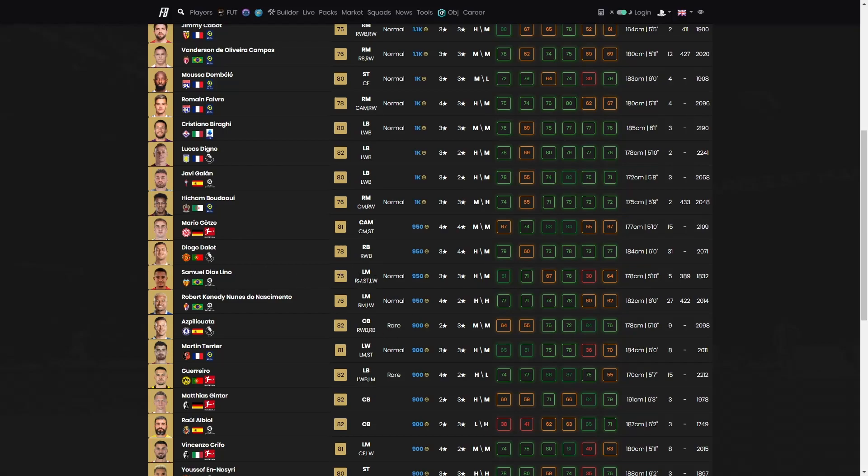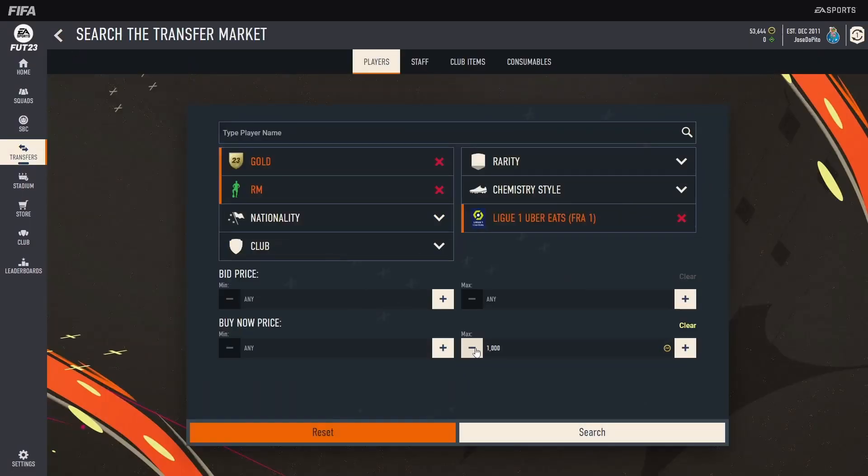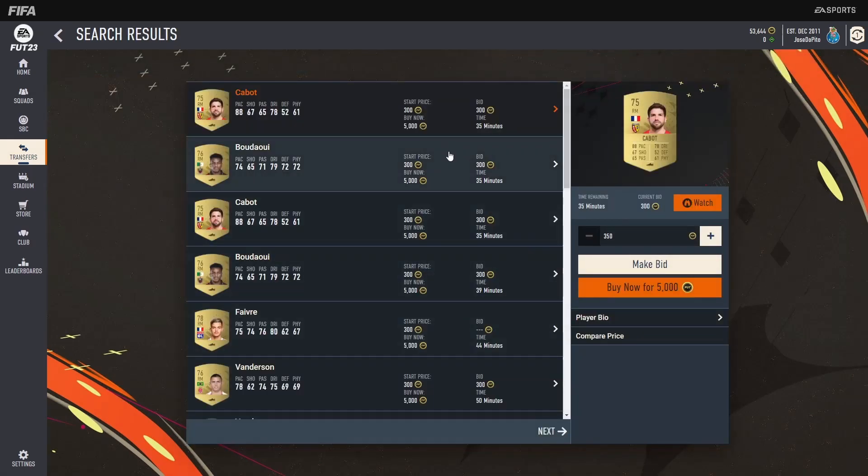Right here we've got two Liga Brazilian left mids. I would set that as my parameters and try to snipe them — they're at 950 each. I would check how much they go for, set my sniping filter to 700, maybe 750, and go ahead and try to get those. You could also bid up to 800 coins, sell them for a thousand, and make about 200 coins a card — maybe a little bit less after tax.